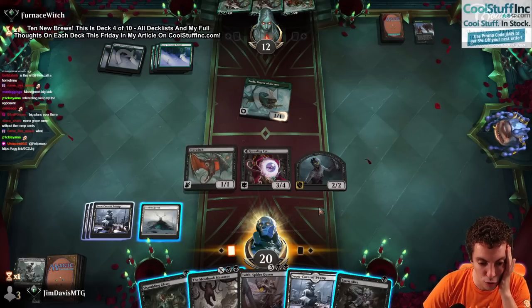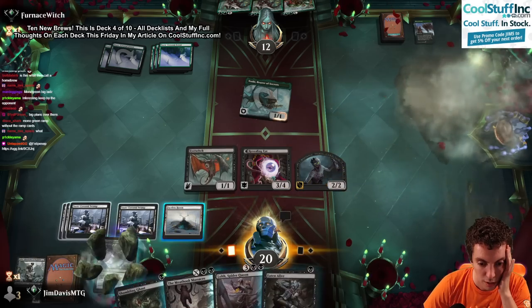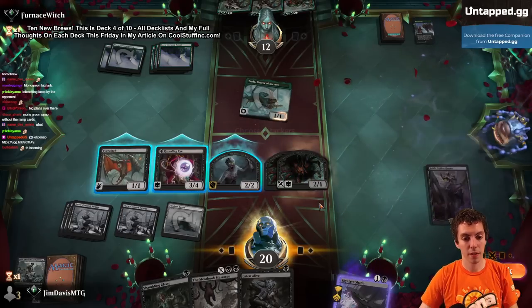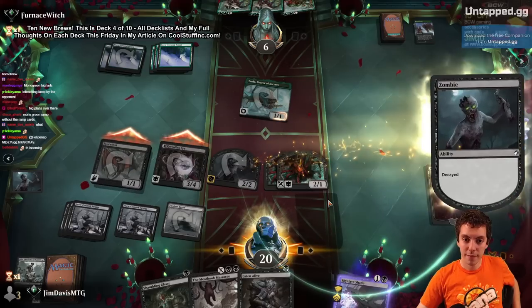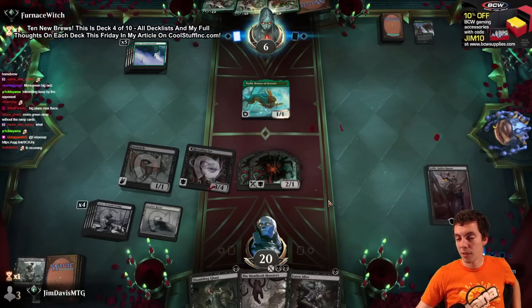Now we drew Eaten Alive and Spider Queen. If they draw into Vorinclex, it's kind of annoying. We just beat them I think. Let's play Spider Queen and make spiders attack them, get Eaten Alive. Just kill them - they're at 6. Get Massacre. What are they gonna do? Squirrel me? They're gonna throw a squirrel at me? Is that what they're gonna do?